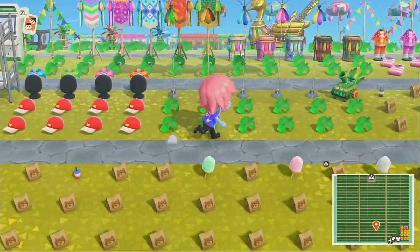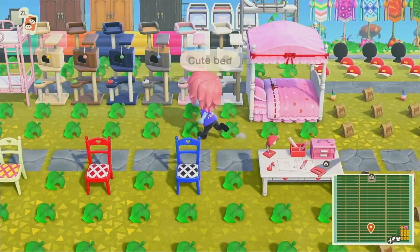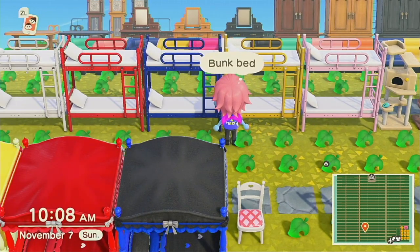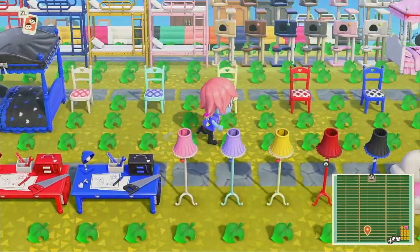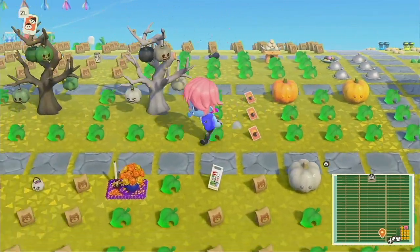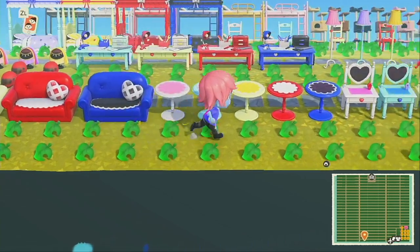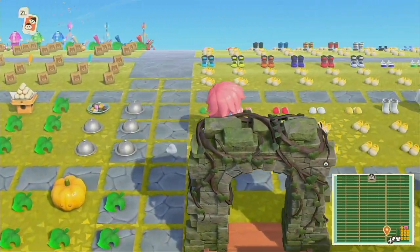Some bunk beds — man, we had bunk beds when I was little. They were ugly and brown, they didn't have the little decorative pieces on them. Some cute items — I remember when we first started, the cute items were the bomb. Now I'm finding more I like. When the Halloween update items came out, we just threw them on this island since we needed them. This was one of our popular islands, so we had to put them on a popular island.